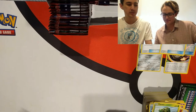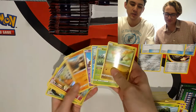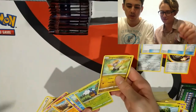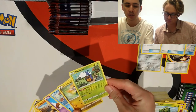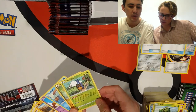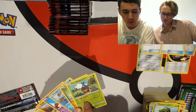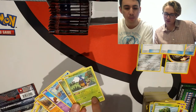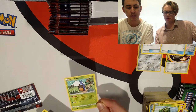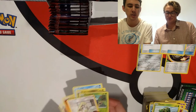Looking at more cards: Karrablast has an interesting evolution ability — discard Shelmet from your hand to search your deck for a card that evolves from Karrablast and put it onto that Pokémon. Cool in concept, but not in this format because there's no good Escavalier or other viable payoff.